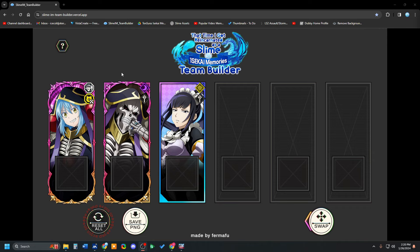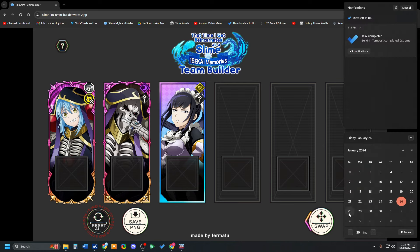The showcase for Ainz will come out tomorrow, and the showcase for Rimuru will come out on Sunday morning. So we've got three videos today, and then videos for the showcases. Nabes will come later on down the line.